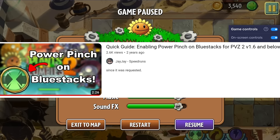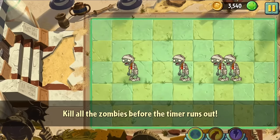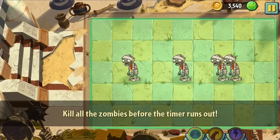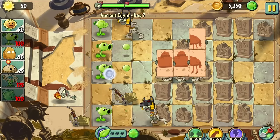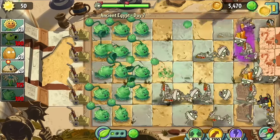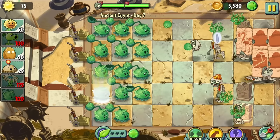Thanks to JJSpeedruns for making that solution possible. It was fidgety at first and kind of random whether it would pinch or not, but I eventually got consistent enough to beat the level. The other two power-ups, Power Zap and Power Toss, worked as normal. After all that, we got Iceberg Lettuce — completely useless to us. Day 6 introduced Explorer Zombies but Peashooter took care of them. Day 7 saw me switch to Cabbage Pult to handle the Tomb Raiders and Camel Zombies. Cabbage Pult's plant food ability is insane for this challenge, dealing damage to every zombie on the board, almost making it preferable to Peashooter.